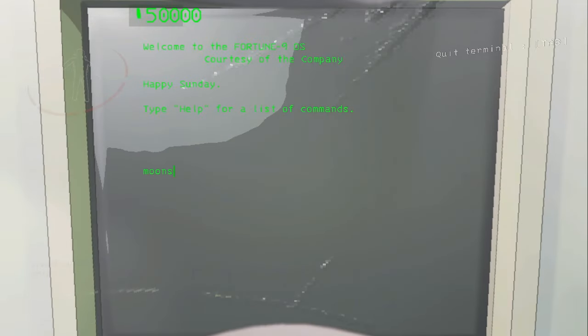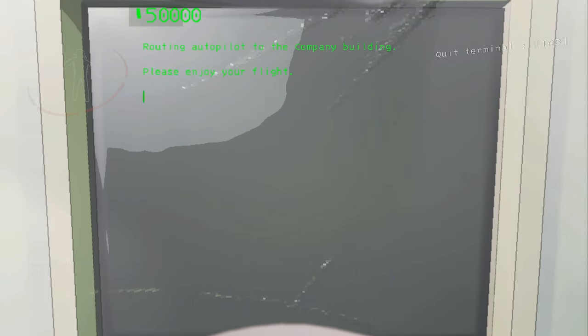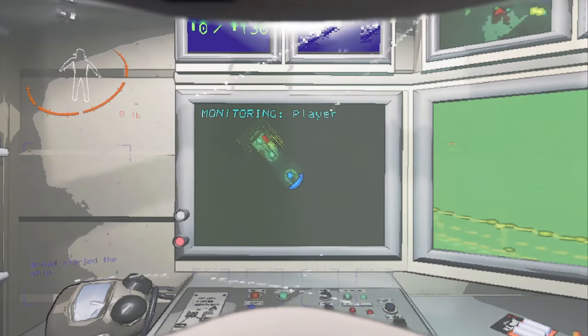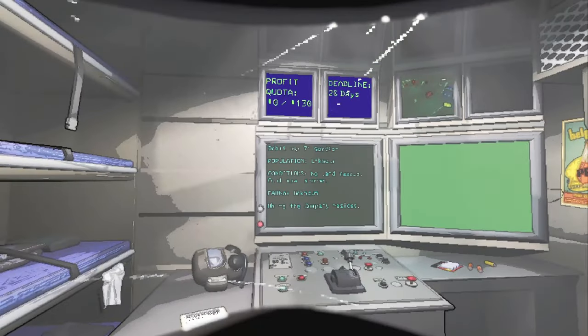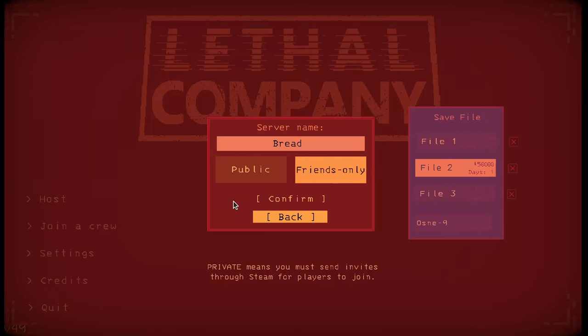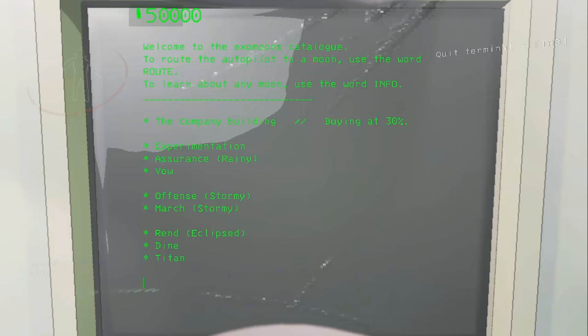Next is going to be re-rolling the weather. If you ever don't like the weather you're on, what you can do is land at the company building and then take off. Once you take off, you're going to wait for it to do the autosave — you can see when it autosaves in the bottom right corner. After it autosaves, close out the save and then go back into the save and your weather on your moons will be different.